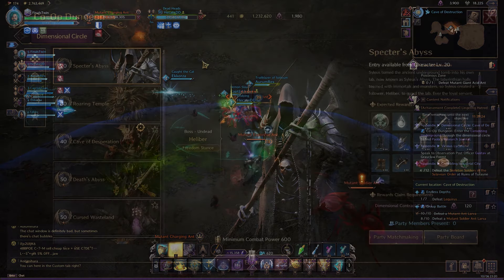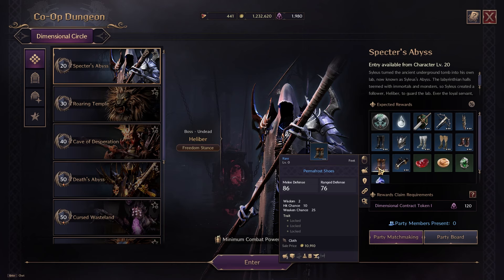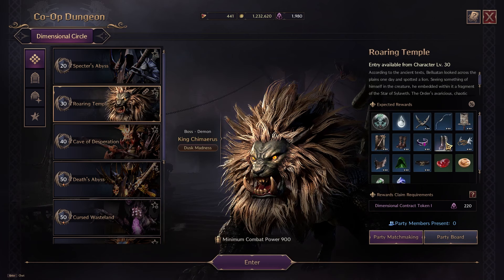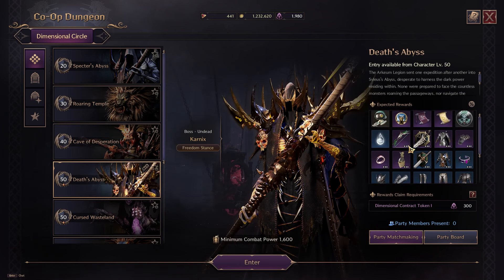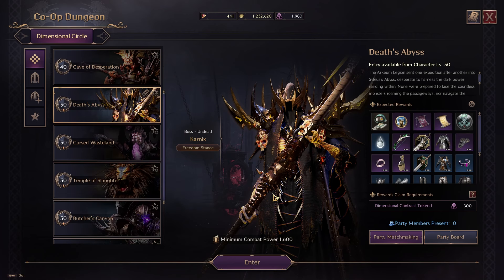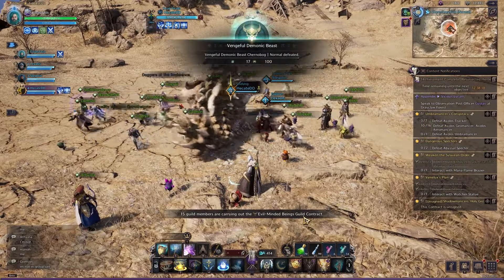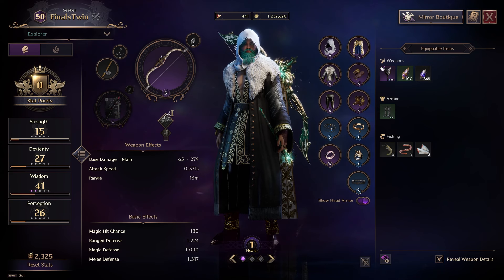Let's take a look at the dungeons. Starting out you're not going to have a lot — the first dungeon you will unlock is the Specter's Abyss, which has the permafrost set, the healing set to go for. This will require a group and dimensional contract tokens. Unfortunately, when it comes to Throne of Liberty at level 50, a lot of our healing gear comes from guild raids and select individual places. There is no easy way to get it, but I can show you a couple of good ways to try to get some gear as a replacement in the meantime.